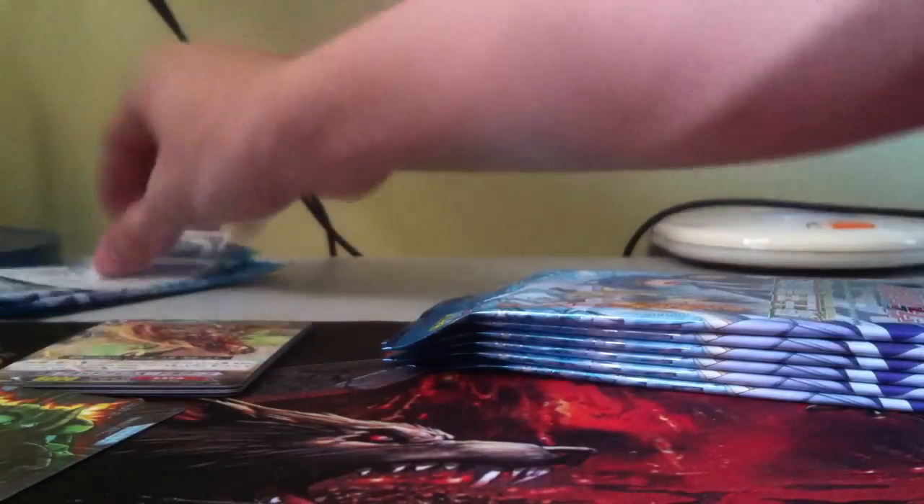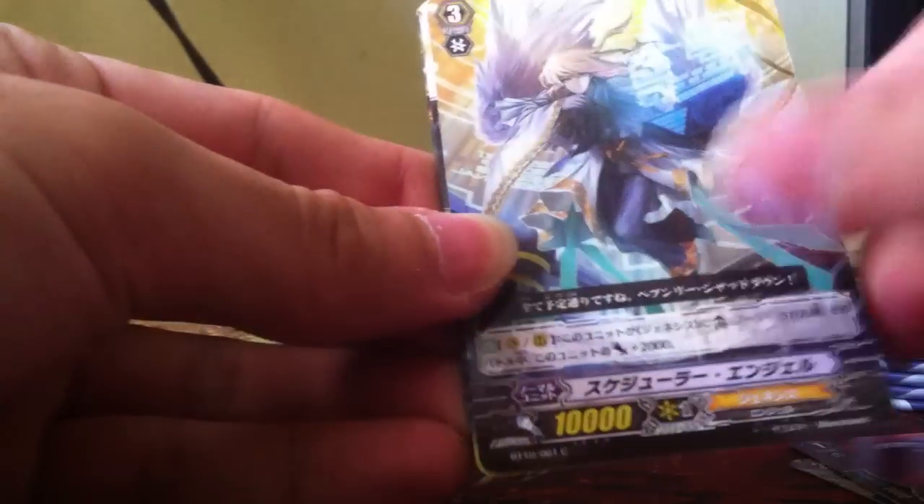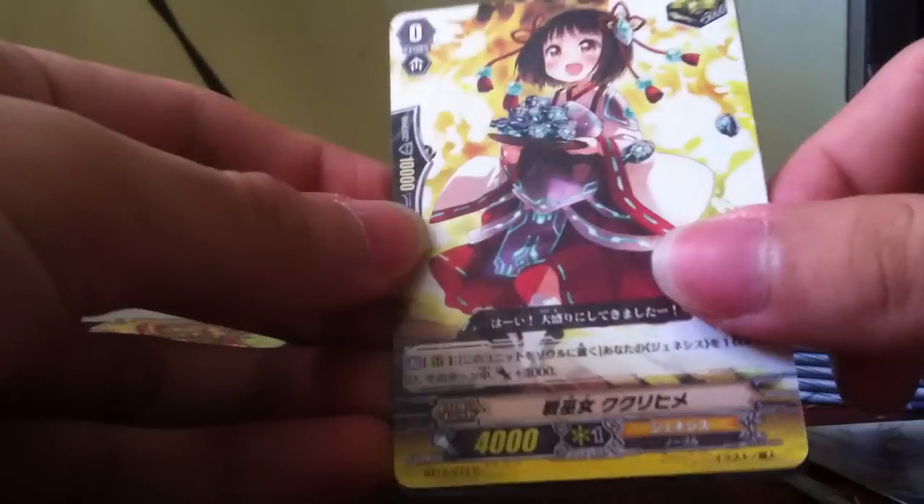We got a Genesis Maiden of Libra clone. Of course everyone is familiar with Maiden of Libra — it's a Vanguard card, attack goes through, nothing much. And this is the critical trigger for Genesis.